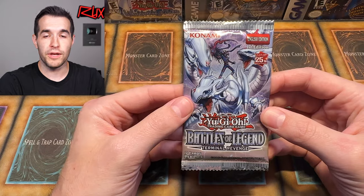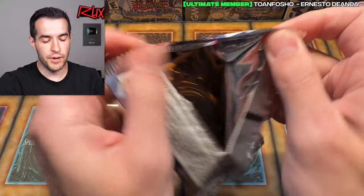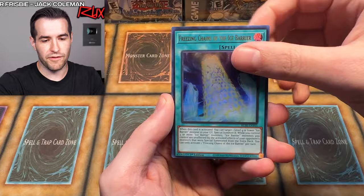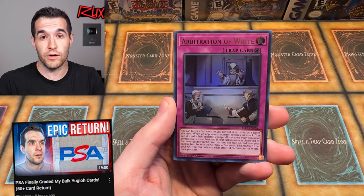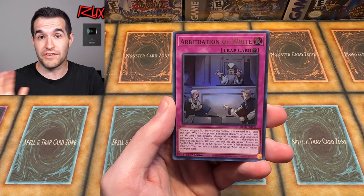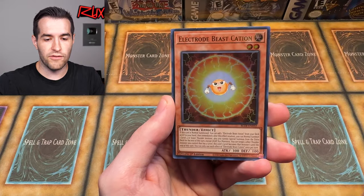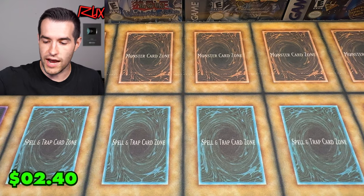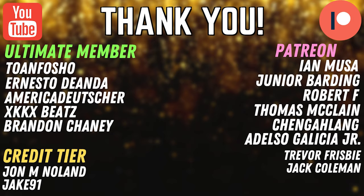One more chance at a quarter century in this video. We don't pull it here — don't worry. There's more chances to pull it coming up on Whatnot, on videos, on live streams. A lot of times to try to pull that thing. We're going to get it pulled because that's a pretty epic card and we're definitely grading it. Spirit Converter, Freezing Chains. Speaking of grading, we had a great video yesterday — go check it out. I put a bunch up on ruxon34.com. Here we go — we have Electrode and an Ice Shade, Adrian. We tried, we did our best — no quarter century in this one. Shout out to the supporters — Total Info Show, SODN America, Deutcher, KK Beats, Brandon Chaney, Ian Moussa, Jr. Barting, Robert F., Changeling, and Adelso Galcea Jr. Thank you guys for supporting the channel. I'll see you guys next time. Peace.